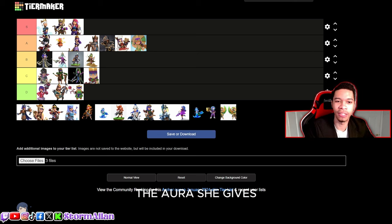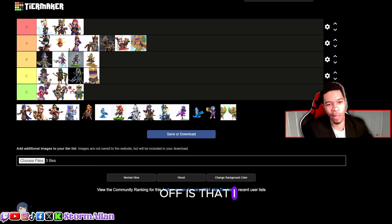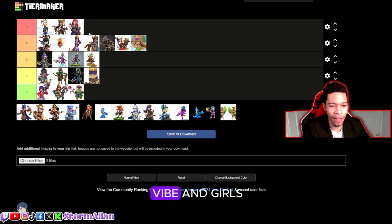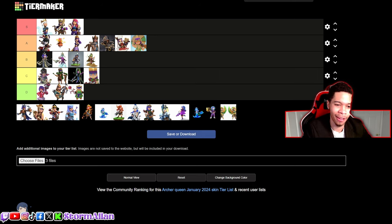We got the Pirate Queen and I love the Pirate Queen — solid S tier skin for me. The attitude she has, the aura she gives off is that 'I don't care' energy, and we all love that vibe.